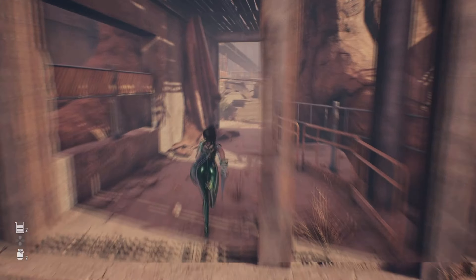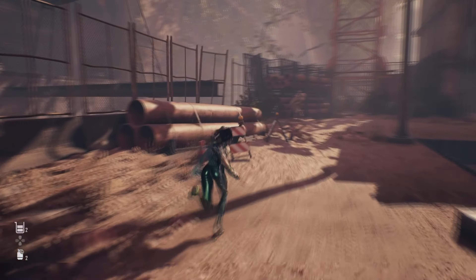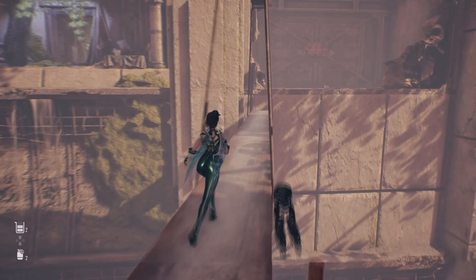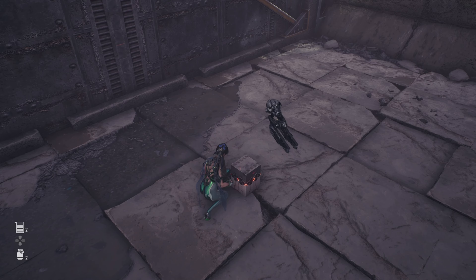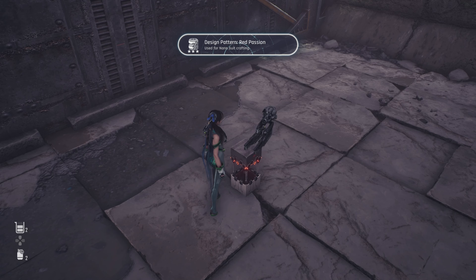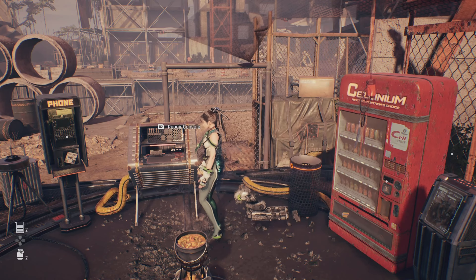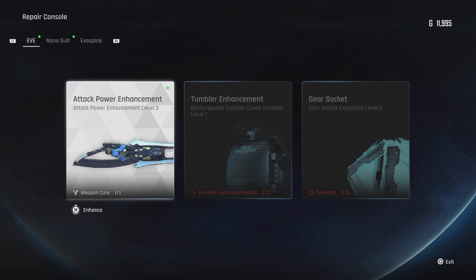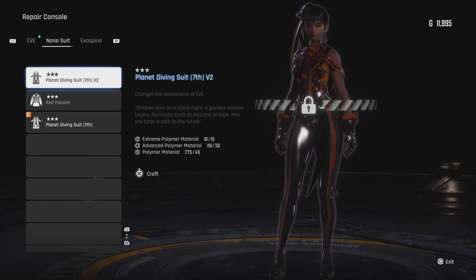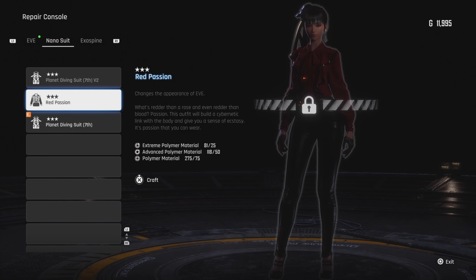Now with the right crane, just move it and destroy the wall on the right side — basically the same thing as we did with the left crane. Then from the crane, jump on these things here. You can jump on this metal thing, go all the way to the back, and here you're going to unlock from this chest the design for the Red Passion outfit.